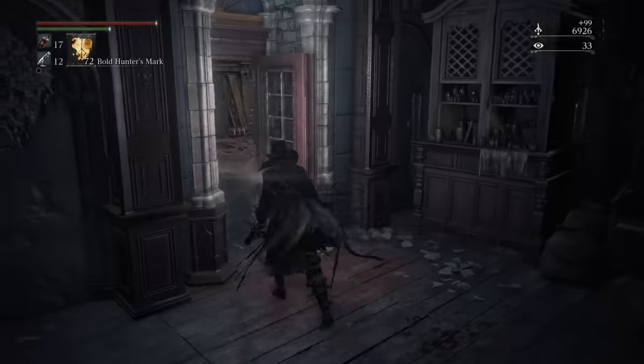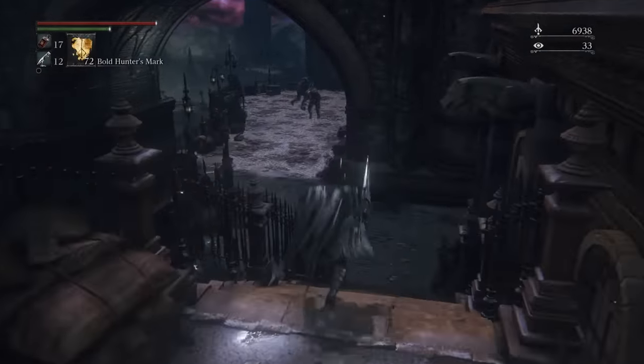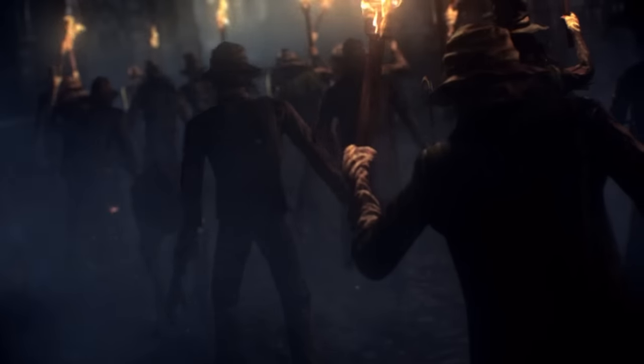So here we go. To keep things pretty straightforward, I'm going to be testing the weapon movesets on some more basic enemies right here in Yharnam, such as the Super Brick Bros right by the central Yharnam lamp. Let me know what your favourite trick weapon is in the comments below, and if you like this content, hit the subscribe button.